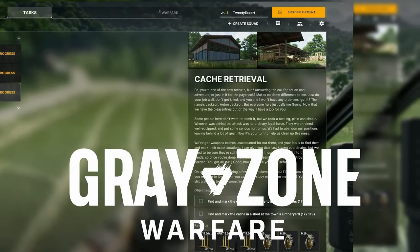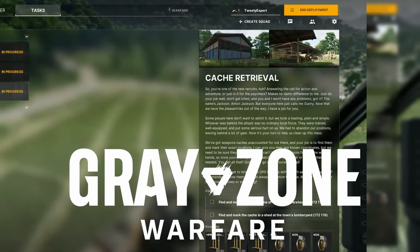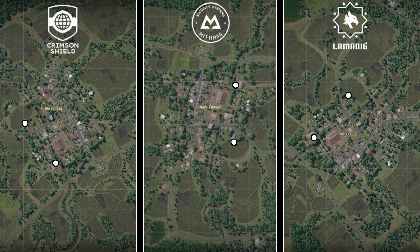You have the quest Cache Retrieval in Greyzone Warfare. Here's how you find it. Pause for the map. Every objective is a white circle and oriented to every single faction.